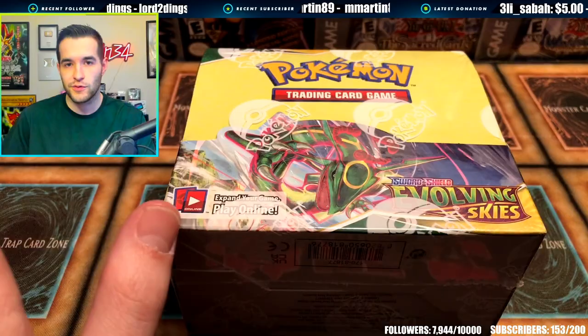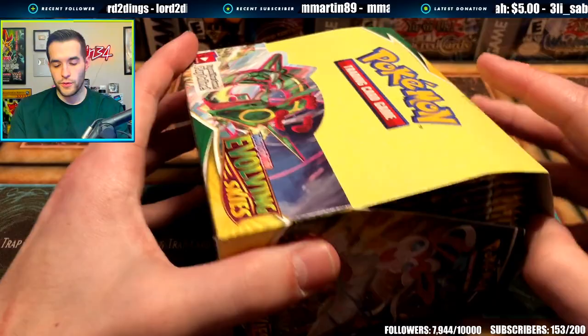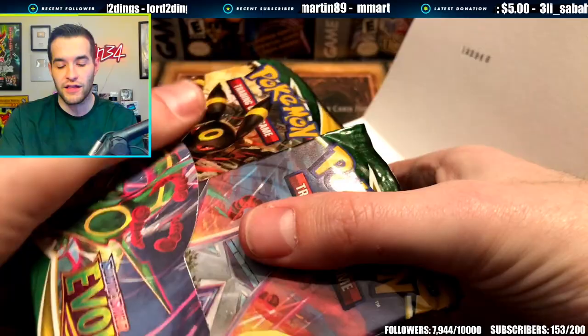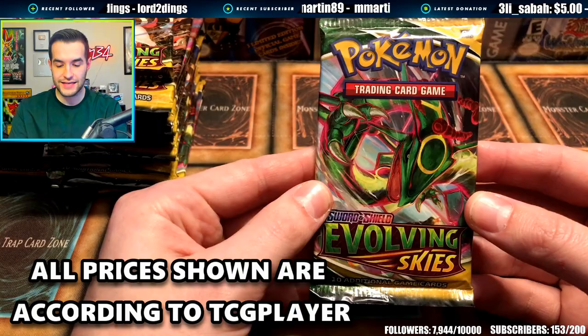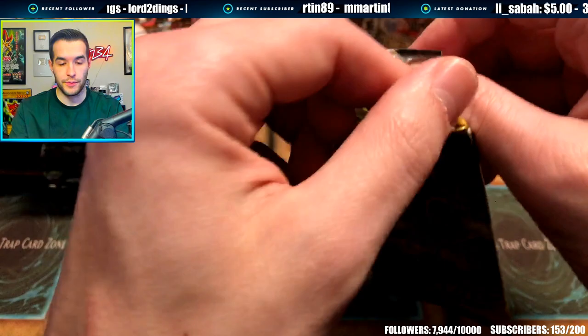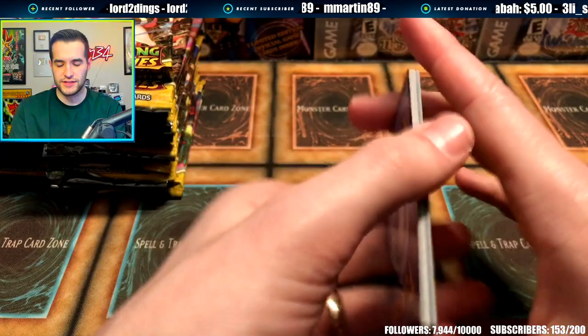There goes all the money, all the value. It's still sealed packs, so it's not that bad. Will we pull the Umbreon? If we actually pull this, we will be opening everything live from now on. 36 packs — give it a little shuffle. There are so many packs here. Pokemon just has an excessive amount of packs. Evolving Skies — I haven't opened a lot of this set. Let's pull the rarest — well, most expensive modern Pokemon card. I really don't know how rare it is. I know it's really hard to pull, but compared to other stuff, don't really know.